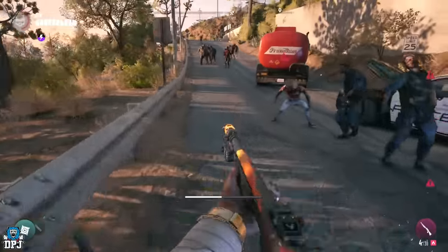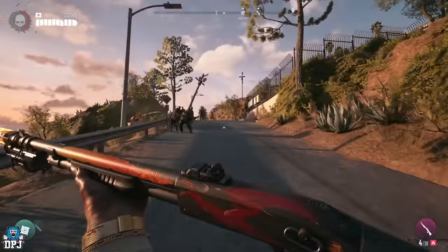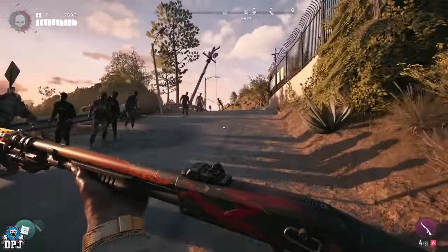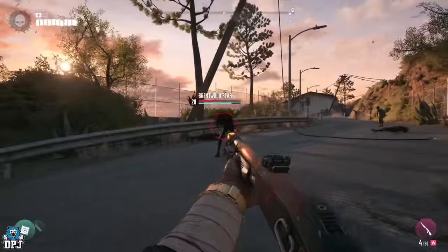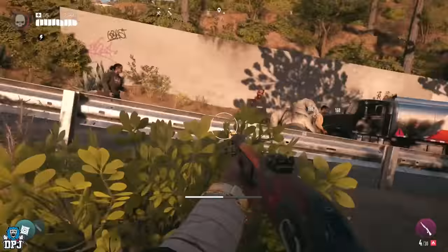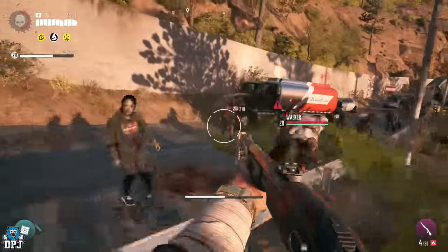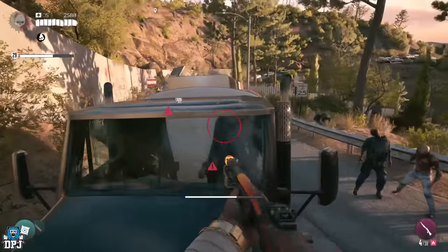Also go up the hill and let this screamer see you. When she screams, she brings even more zombies out to play — that's if you haven't killed her previously. If you have, she probably won't be here, but just double check anyway. Triggering those three alarms and setting off this screamer means that zombies will spawn in — and absolutely tons of them.